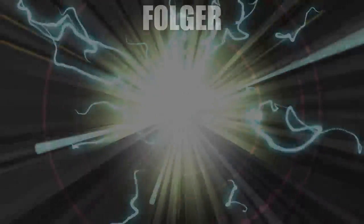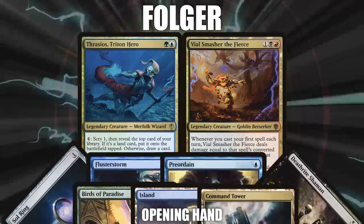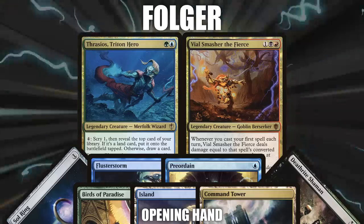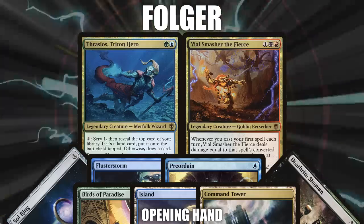After that, we have Folger bringing back Thrasios, Triton Hero and Vile Smasher the Fierce. Four Color Rashmi grinds out value to pull ahead and secure a victory. Folger's opening hand consists of a Sol Ring, Flusterstorm, Preordain, Deathrite Shaman, Birds of Paradise, an Island, and a Command Tower.